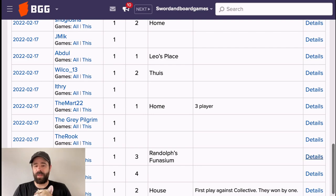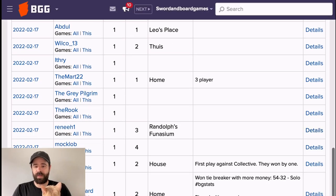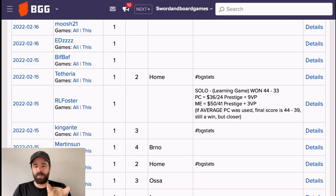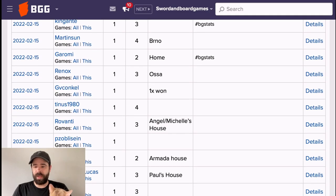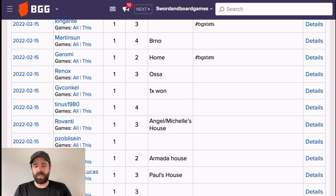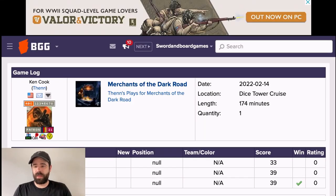Randolph's Funasium — three players, high score of 40. Usually if you're getting around 40, that's the winning score. Looking for more solo plays — this player put 'first run for familiarity and learning, official solo rules used' but didn't include a score, which is fine — not everyone does. Another Dice Tower Cruise play: someone scored 39. You generally want to aim for 39 or 40 points to win. Hey, it's Mike Delicio — makes sense, playing on the Dice Tower Cruise!